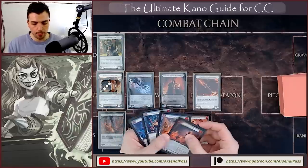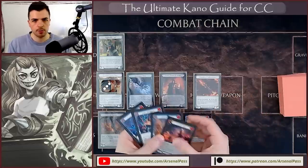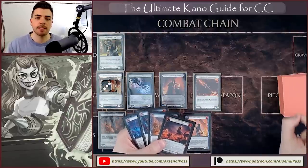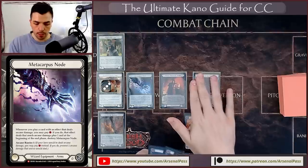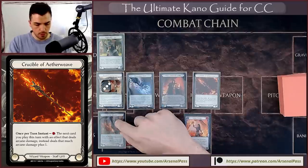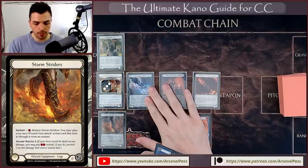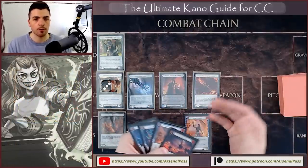First, I want to get as much information as possible about my combo by finding out what that top card is before making decisions about what resources to use with Metacarpus Nodes and Crucible of War. My base resource count needed is two, three, four plus two Kanos — minimum 10 resources. With the Tunic counter I know I have at least 11, so I can afford Crucible of Aetherweave. Always want as much information as possible when going for the Wildfire combo.